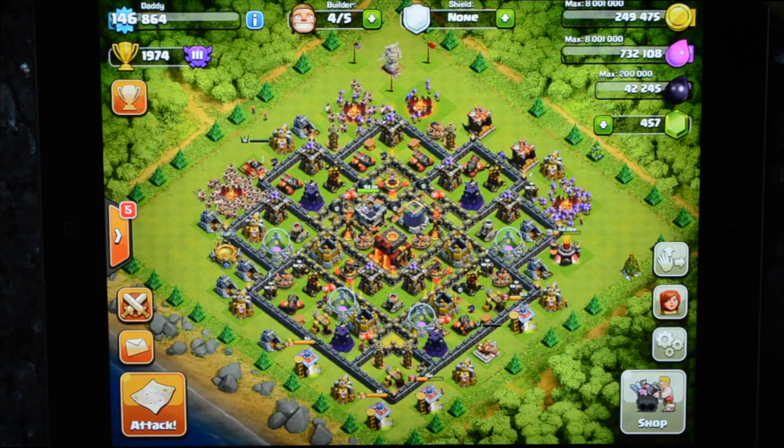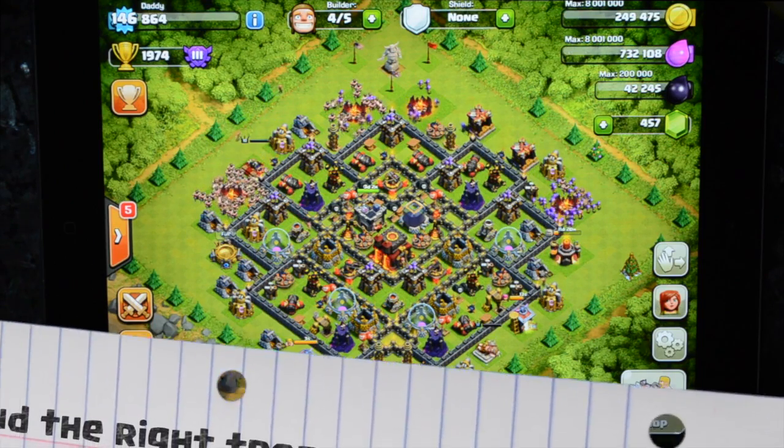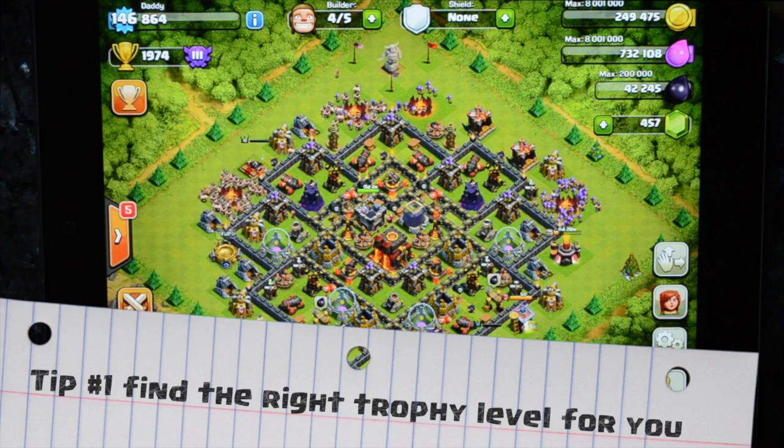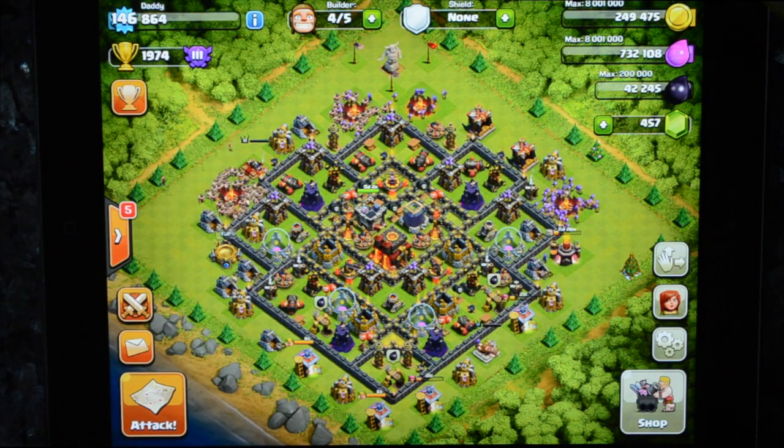Farming is all about efficiency. There's different loot at different levels all through the game — you could go up to 4K trophies and find loads of dark elixir, but it isn't going to be efficient to get there, and it certainly isn't going to be efficient to farm it. Where are you finding loot that's easy and accessible to get to? Not just farming it, but also retrieving it.